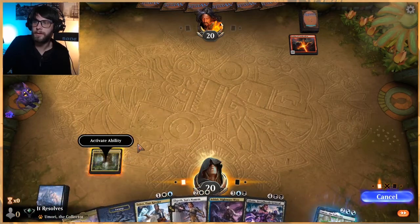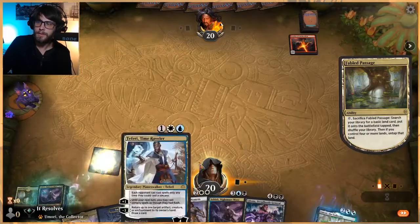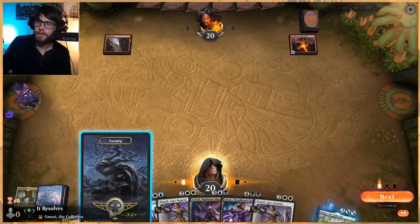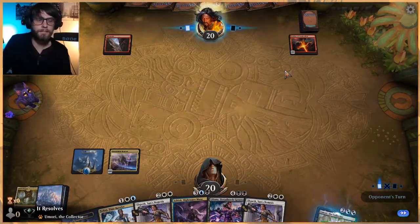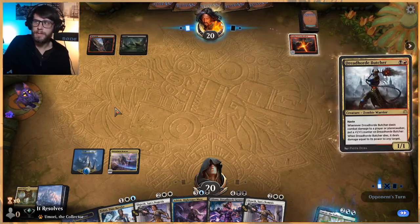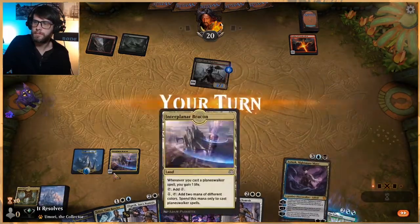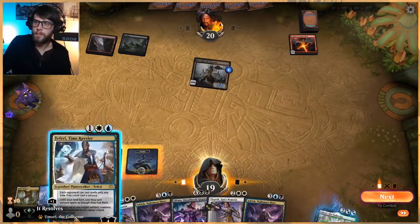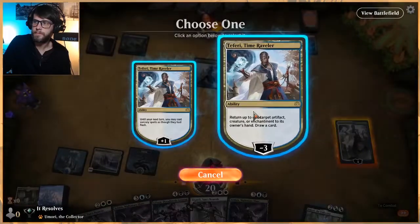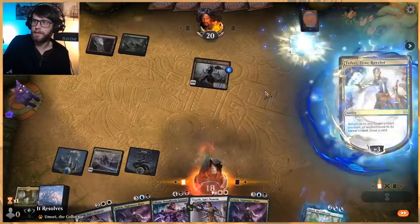Oh interesting — Leyline, huh? We'll lean on the Fabled Passage and get like a blue source, just to make sure that we've got all that we need. Let's just play this out and pass. The framerate's doing a lot better this game — still a little sketchy in the first two, but we didn't dip quite as low as we have in the past.